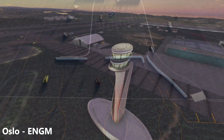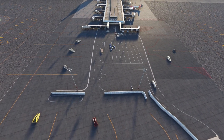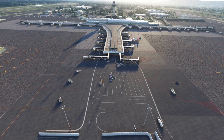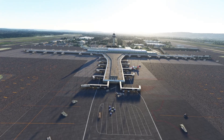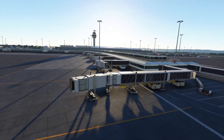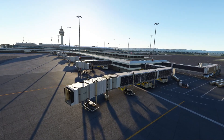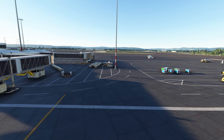The next airport we will be looking at is Oslo, or ENGM, which is in Norway. This airport was created by Captain Westad, and is one of those airports which is popular but not popular enough on flightsim.to to be promoted on the front page. This means that unless you have been told about this airport, you most likely have never heard about it. But trust me, this airport is a dark horse — it is an amazing freeware airport and is so underrated.